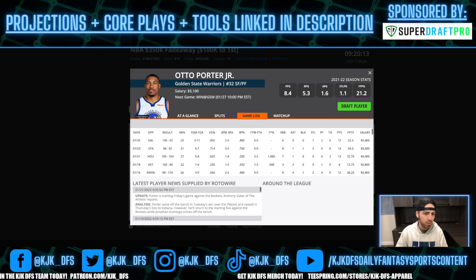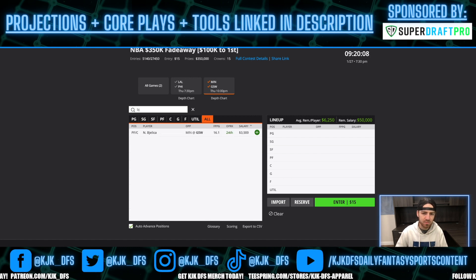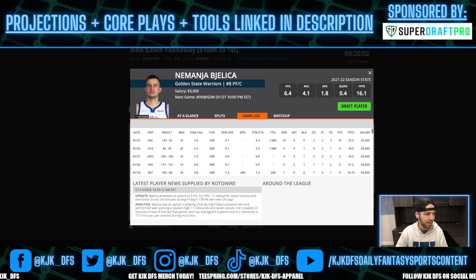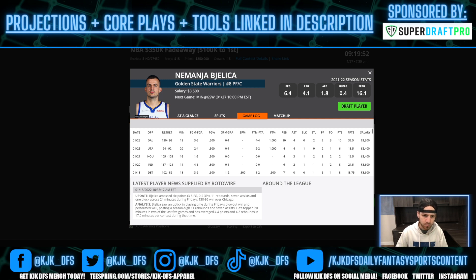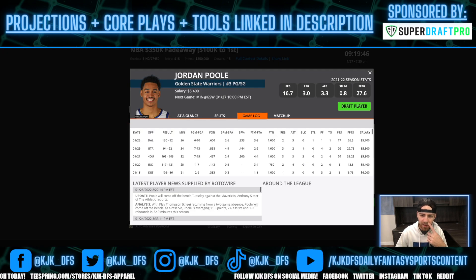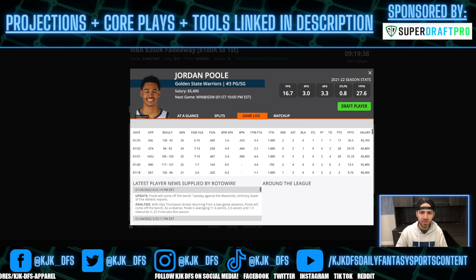You could also go to a punt play in Bjelica at $3,500. He put up 32 points last time in 18 minutes, which shows the upside he possesses. Jordan Poole at $5,400 off the bench — kind of the six-man role where if he gets hot it could pay off. He doesn't grade out as the best play on paper with limited minutes and usage, Klay and Steph both back. But he's been playing mid-20s to low-30s in minutes and putting up around 30 DraftKings points every game, so if you want to take that risk, it's there.